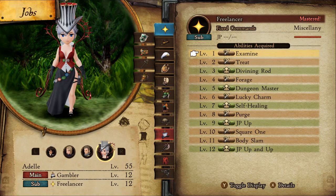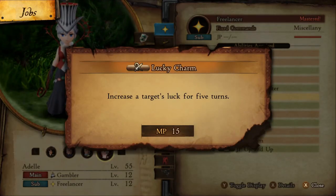You'll want Freelancer as your sub job. At level 6 you get Lucky Charm, which increases your luck.